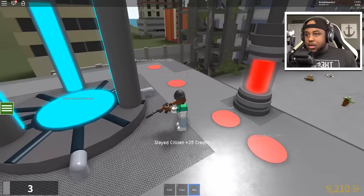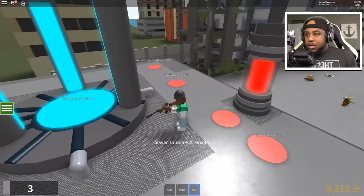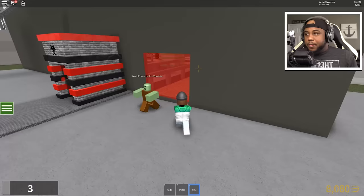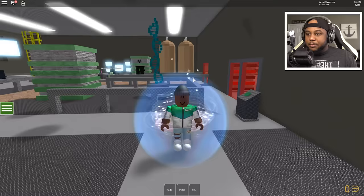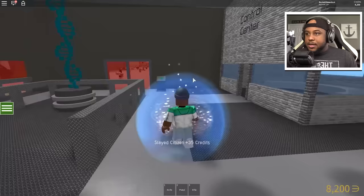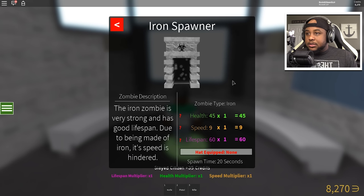The tesla coil — let's go ahead and get that. The balcony and then the third floor ladder. Okay let's make sure we got everything. We opened up everything in the lab. The control center we can upgrade — the iron spawner we can upgrade. Let's go to the iron spawner — we got the speed multiplier.